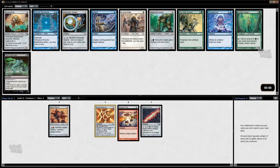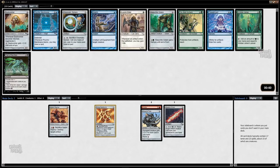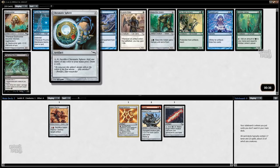Now I can take Chromatic Sphere. I think I like taking Chromatic Sphere over Thoughtcast. I do like Thoughtcast in general, but given that I have three red cards and kind of a half-black card, I'd rather just take the sphere here.